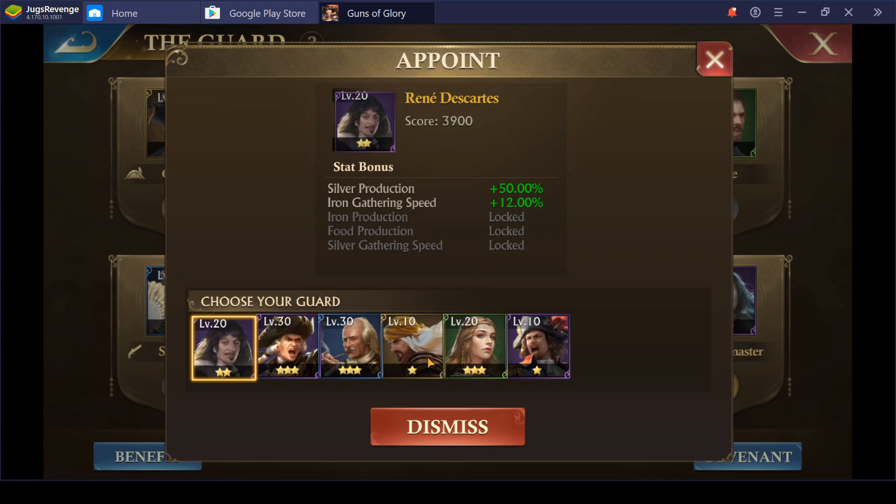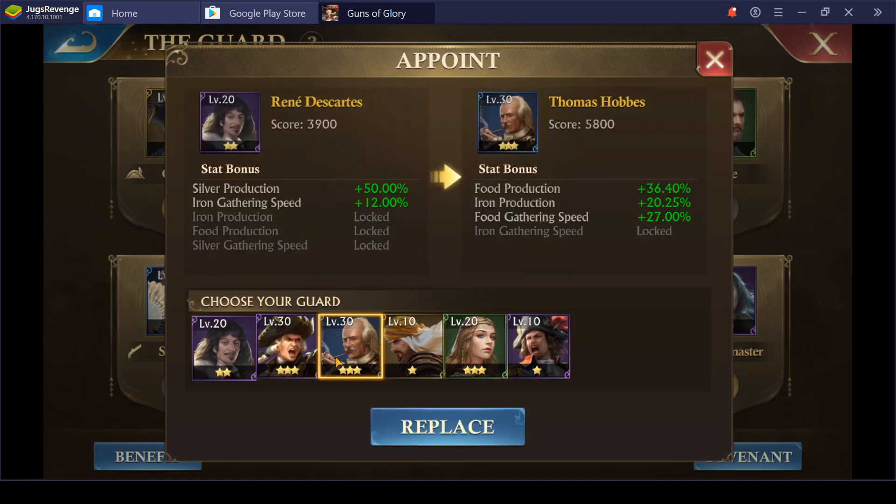Ideally if you're going to be in a silver mine, you'd want this guy maxed. I'm not quite there yet, definitely not on my farm. If you're at silver this is going to be your guy. Look at that last ability — iron gathering speed — that'll get you an extra 45% for gathering iron.